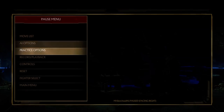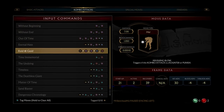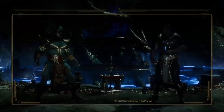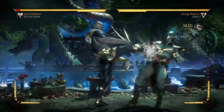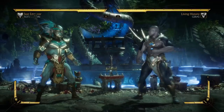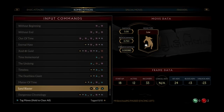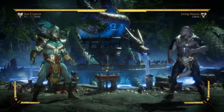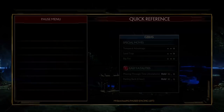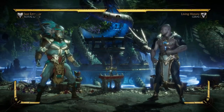Just quickly, if we switch to Geras — Geras is a prime example of this. He has several forward advancing mids. This one is safe, though I don't know if it comes out on block. He also has back two, which is sort of safe, and the forward 2-1-2 is for sure safe. So forward advancing, safe mid — that's what you're looking for. Going back to Kotal: forward advancing, safe mid. That is one of the things you are looking for.